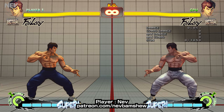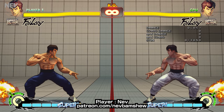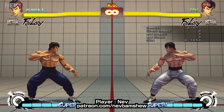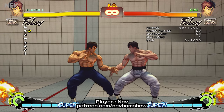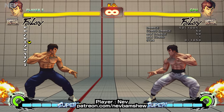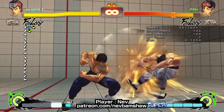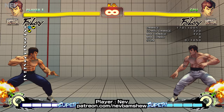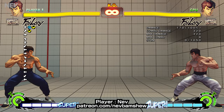If you have the meter you can potentially confirm into super, but it's really difficult in the heat of the moment. What I've realized is that if you input the FADC and then instead of doing down-back to up-forwards and kick, you do a quarter circle input first and then do the chicken wing with a medium kick and a jab input, you'll always get super if you've got the meter. But if the FADC comes out, you won't get the super and you'll always get the chicken wing instead.